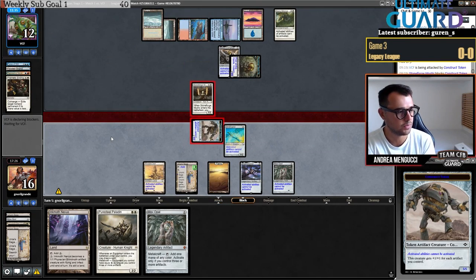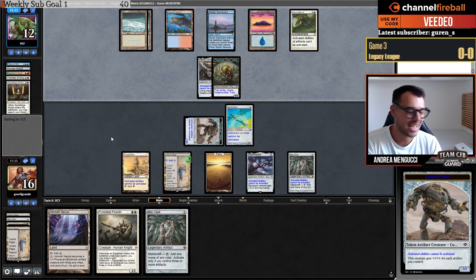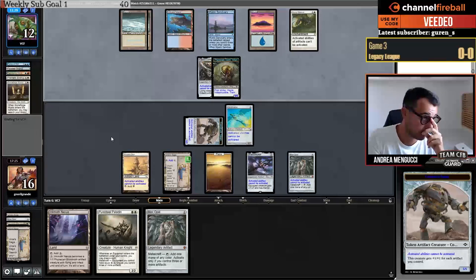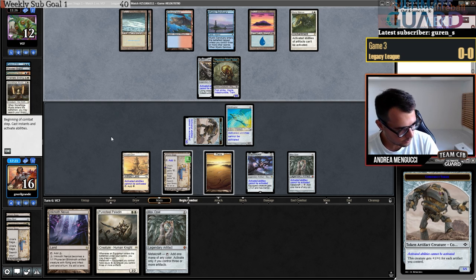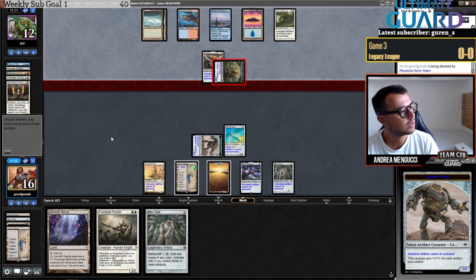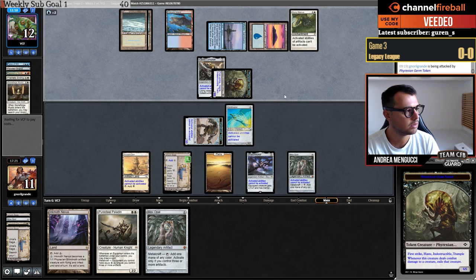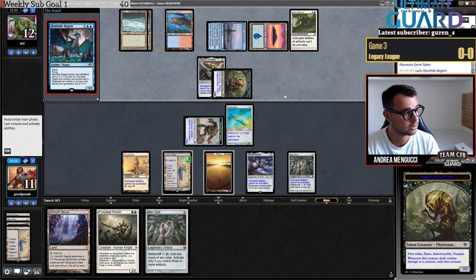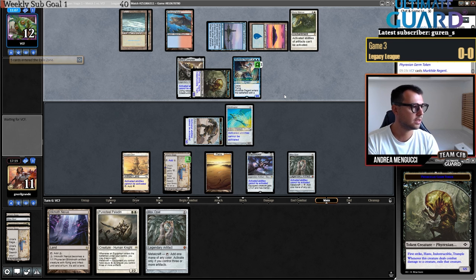Yesterday I lent Mono Blue Eight-Cast to a friend and he managed to Energy Flux — the one you have to pay each upkeep. He did that with Kappa Cannoneer. This seems a little bit harder now. The Nexus has trample so I can't chump-block. Next turn I'll make another construct, then the turn after another construct. Murktide — big boy! And I've got one card in hand.